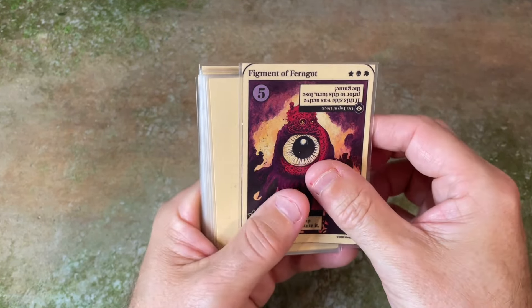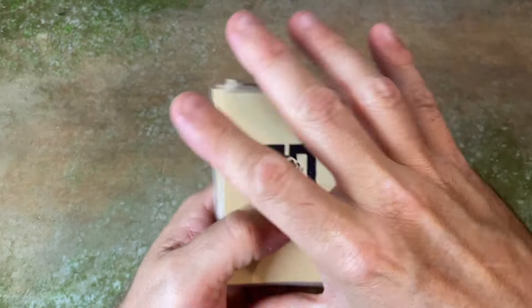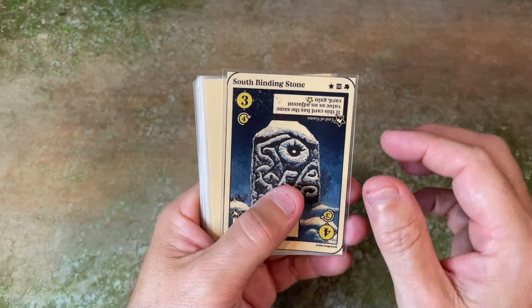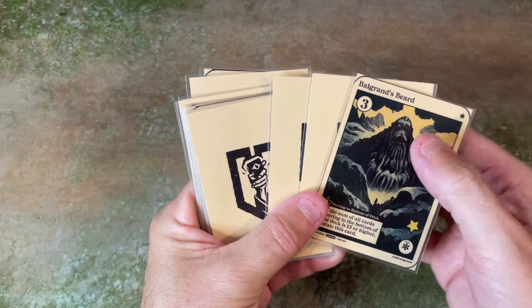Then I encounter my first figment of Farragut. Since the card is face-down, I'll count five cards and put the figment of Farragut in between those five cards. The next card is another binding stone — wow, two binding stones already. This one has a value of three or four. I'll count three. And then there is another binding stone — that's incredible. I'll use the value of one because it's good to explore cards in the beginning, and then I reveal Balgrin's Beard. If this card moves to the bottom with other cards with a value of 13 or higher, I'll get a star — but that's not possible now.